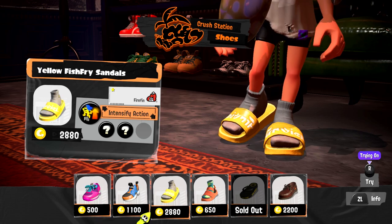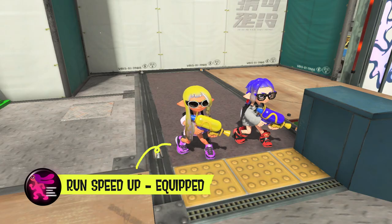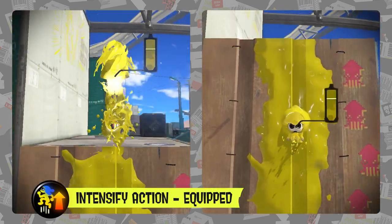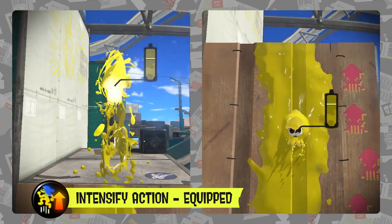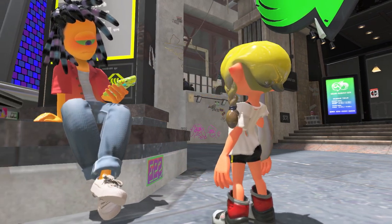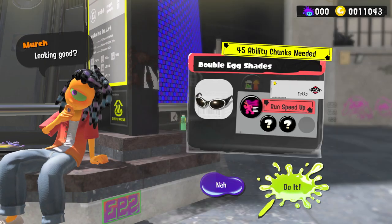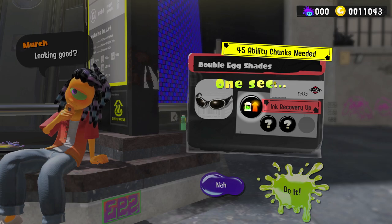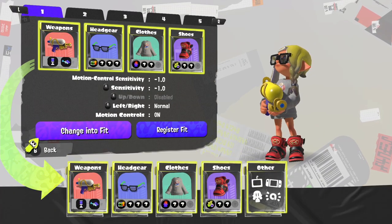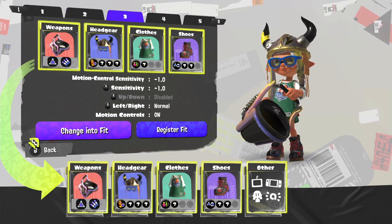You're more than welcome to pick out gear based on its appearance, but they do come with abilities that can help you out in battle. Take Run Speed Up, for example — it can increase your running speed. Or Intensify Action, which improves the Squid Roll and Squid Surge moves. There are even more abilities to discover. Plus, there's a fellow in Splatsville who can swap one ability with another. Talk to him and you can add an ability of your choosing to your favorite gear. If you save your favorite gear combinations as fresh fits, you can change in a flash.